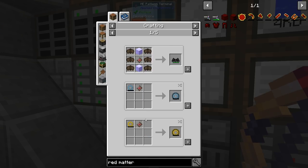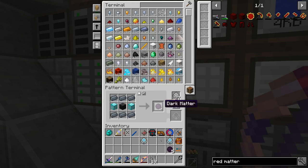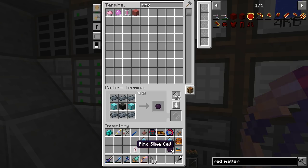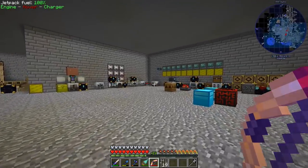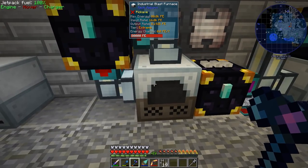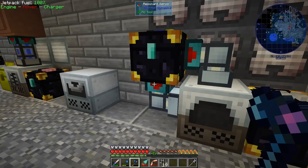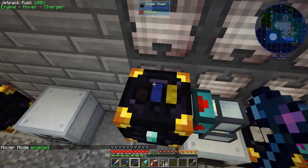We can do this — we're going to keep it because we're going to need to use it. But first, we were doing this thing here so we need to make a little bit more. One, two, three, four — so that's nine over here, perfect. The nine ones will be put with Pink Slime. So let's grab the Pink Slime. Let's turn it into this — nine of these, one of these, and nine of these.